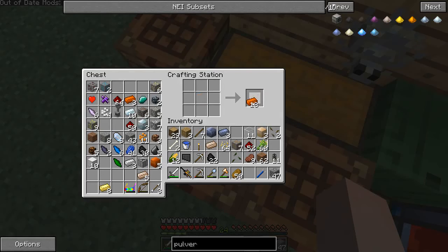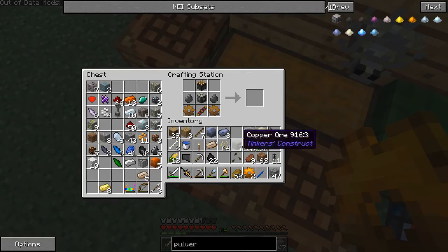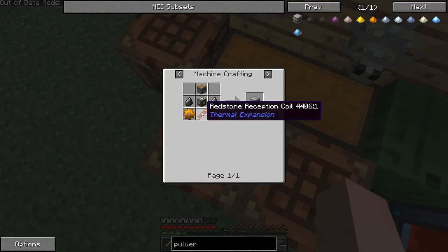We can make a bunch of copper. We need copper gears — we need two of them. Let me show you something really cool in NEI. We go here, you can put that, and we'll do that. How do you make this? But if you have the stuff in your inventory... I don't have any gold.